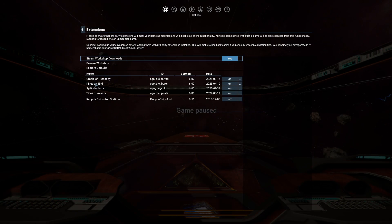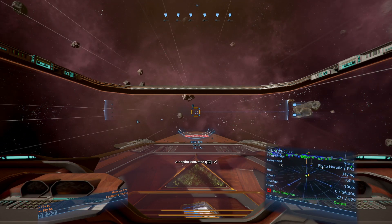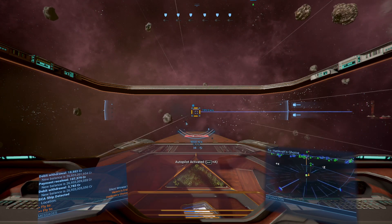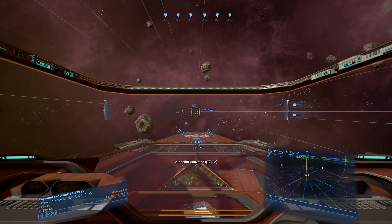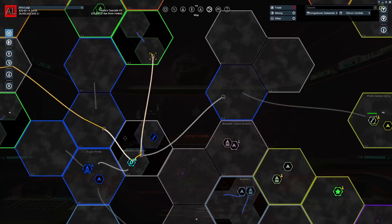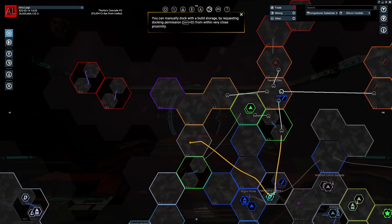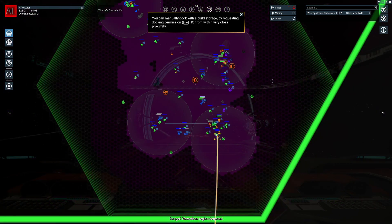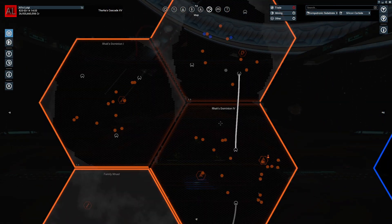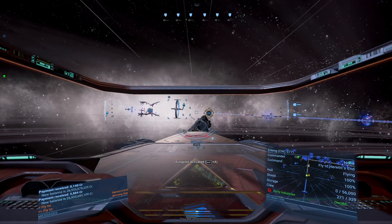I'm not sure that Recycle Ships and Stations will be impacted that much by the patches. I actually have two stations in this sector. The Split have kind of moved in here. There is a new resource field, I think, in one of these sectors to help out the Split. Entering system. I see these other tricks — the Astrid's down.